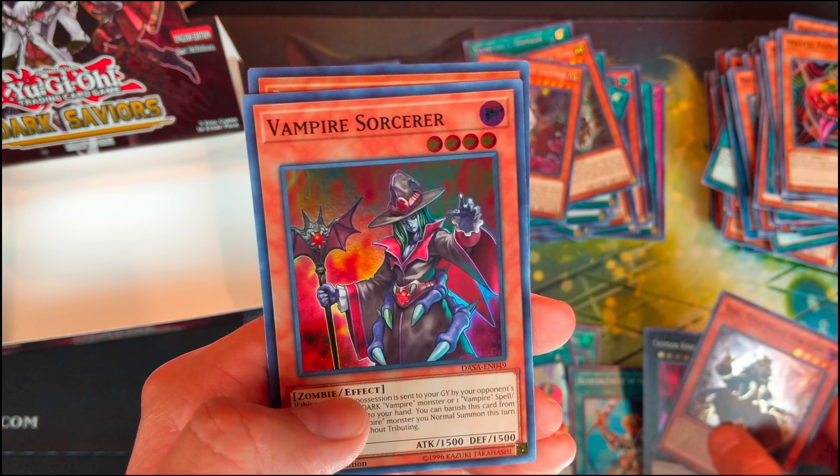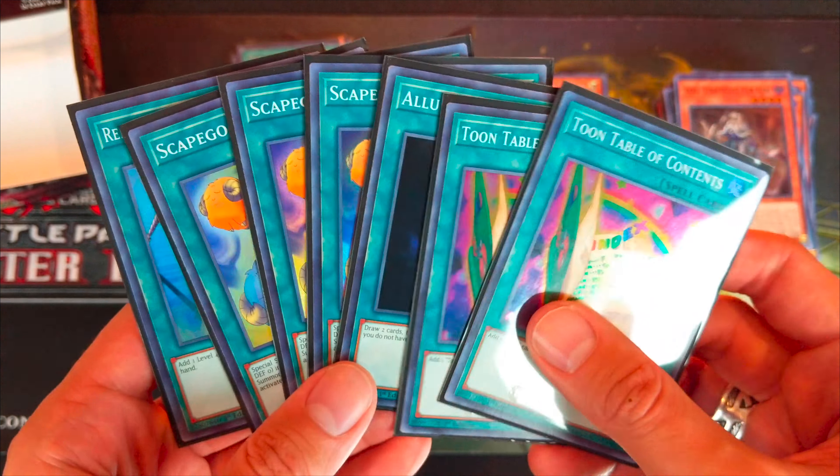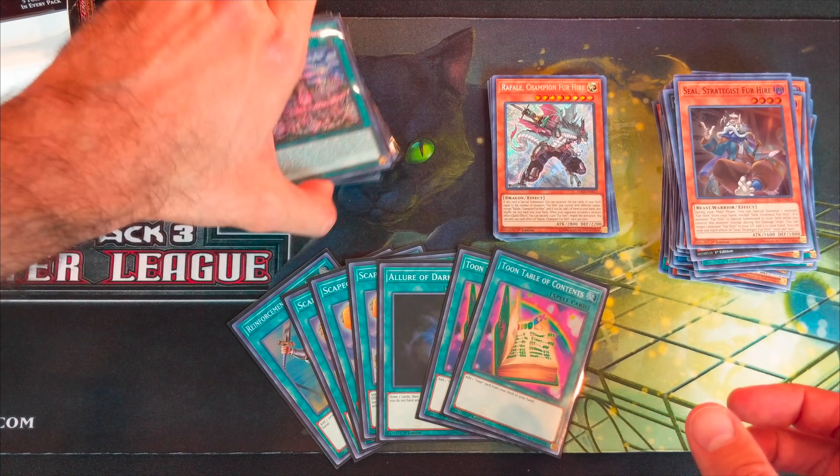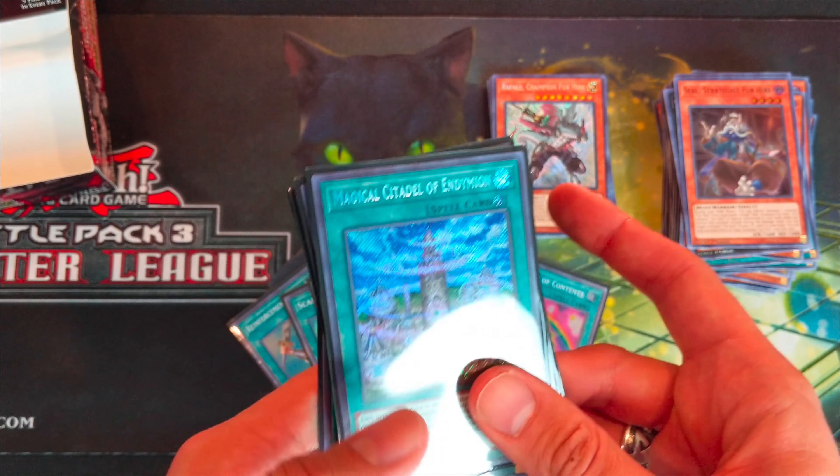So for the reprints we got: two Toon Tables of Contents, one Allure of Darkness, three Scapegoats, and one Reinforcement of the Army — not bad. And for secret rares, we have a playset of Magical Citadel of Endymion, one Mayhem for Hire, and one Skystriker Maneuver Afterburners.